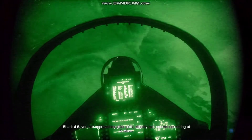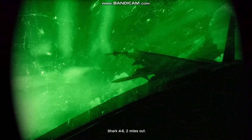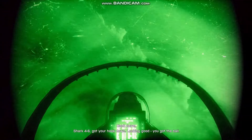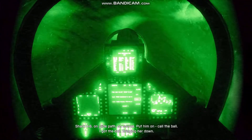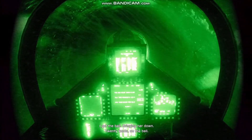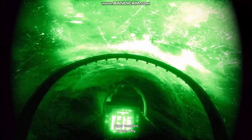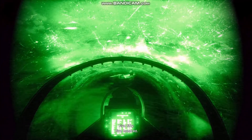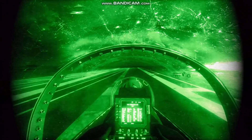4-6, egressing out of target area. Slightly out. Course correcting at 3 miles. Shark 4-6, two miles out. Hook down. Shark 4-6, got your hook down. Looking good. You got the ball. Shark 4-6, on drive path, on course. Put him on. Call the ball. I got the ball. Bringing her down. 40 knots. On the wall. 800, 750, 600. Power. Power. 550, 500. Right on the ball. Bring her down. 500.